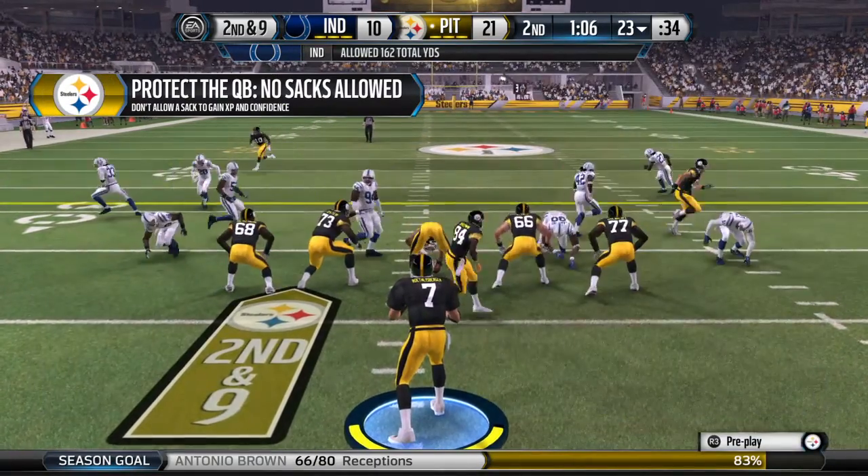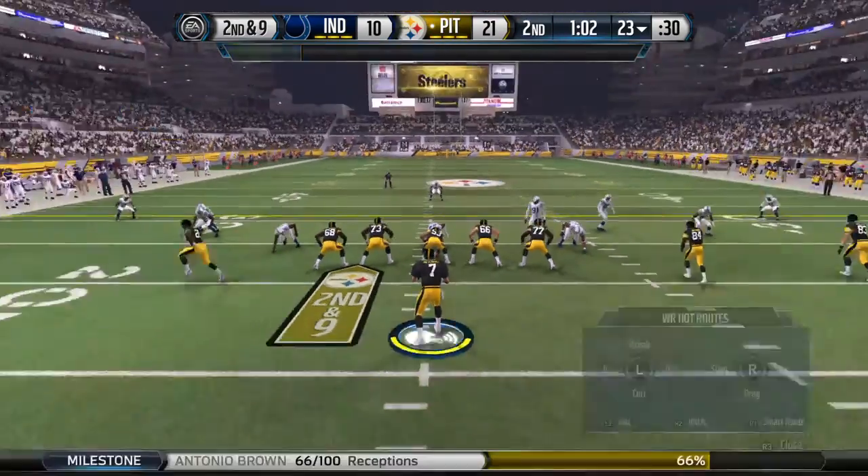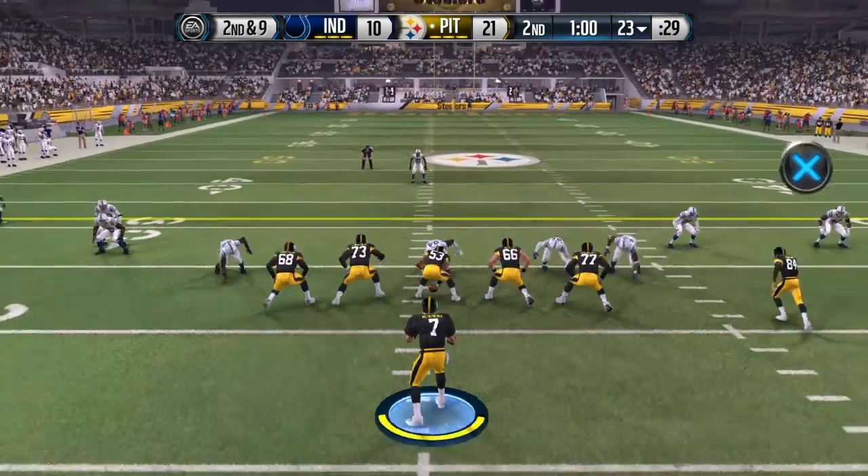So now it's second down and nine. Roethlisberger's lined up with no extra blockers for this step, from the shotgun.